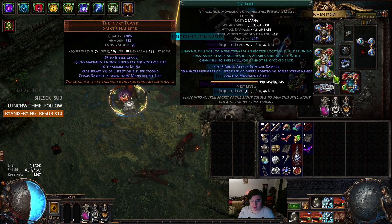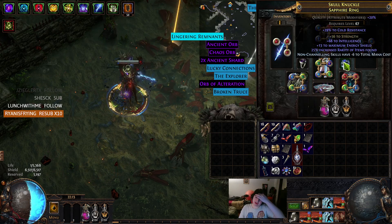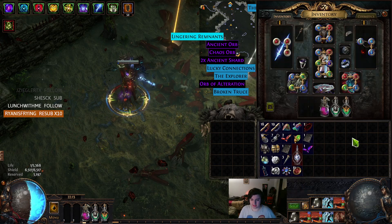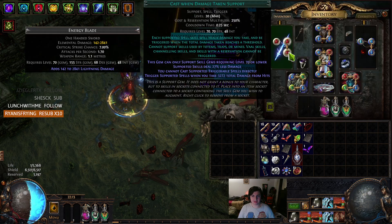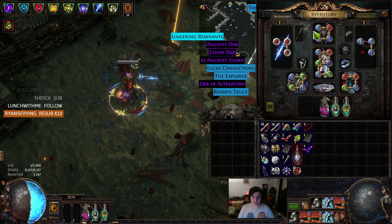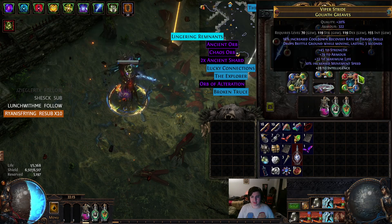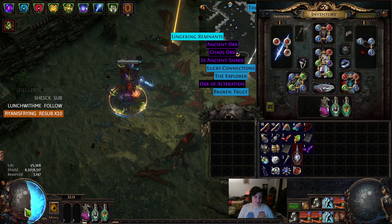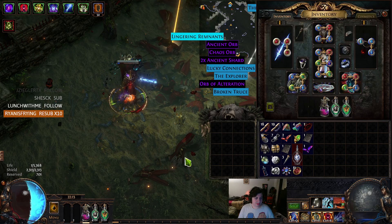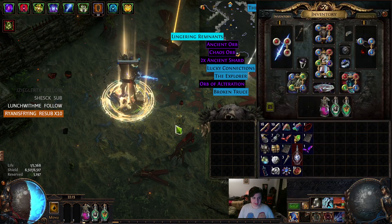We've got the Ivory Tower and we're just using the usual links: Cyclone, Cast on Crit, your spell of choice with Inspiration, Spellblade, and Increased Critical Damage. I'm running minus six to mana cost on my rings. I was able to drop Clarity now for a Defiance Banner and stuff instead. The Defiance Banner is here. Here's Cast on Damage Taken — Molten Shell — you can really max it out just because you have a huge effective hit pool. Here we have my Enlighten, which I put Determination, Wrath, and Discipline in. You could put Zealotry in here instead, but you kind of need to fully preserve your life to get the most out of Ivory Tower.